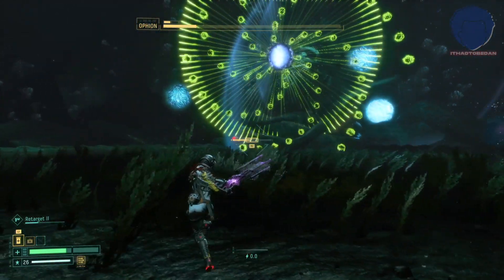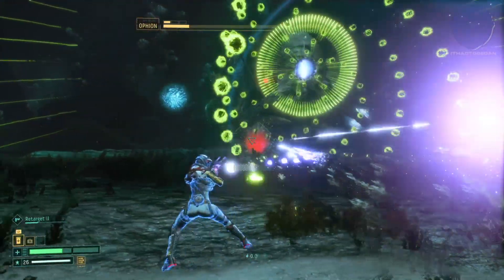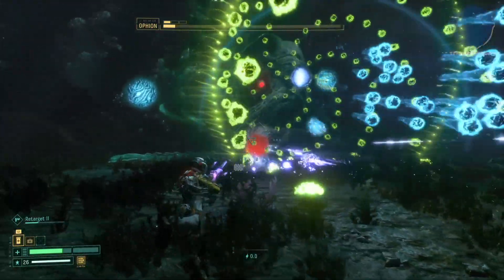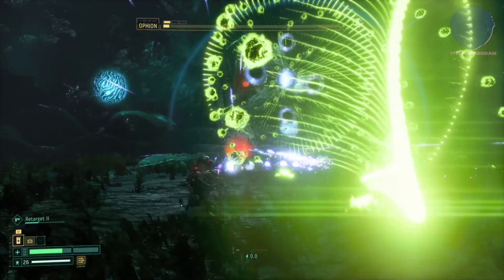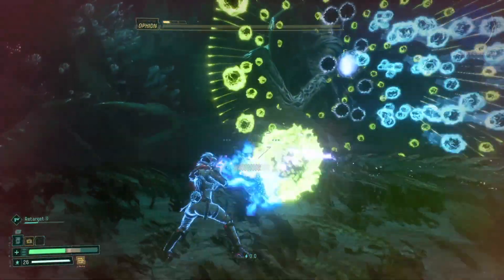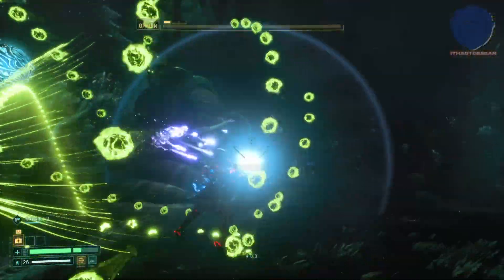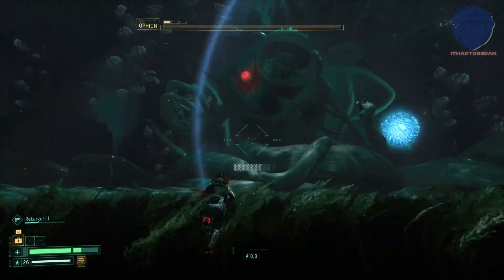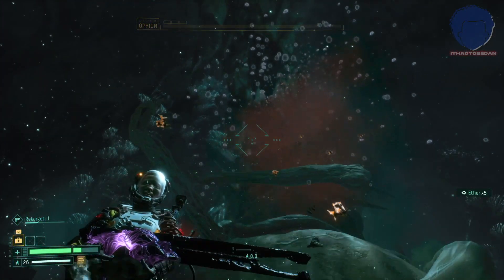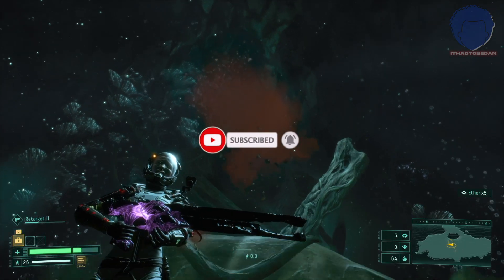As it gets to probably the last quarter of health, Ophion pulls out its last ace: this is probably the only move in the game I find near impossible to dodge. You have a combination of moves it was already doing, plus a massive spiral of ultra-fast projectiles, plus homing ones as well. The way I try doing it is orbiting towards it so the homing ones stay behind me, but every time I did this fight I got hit a few times. And that is it — you've done it, you've defeated Ophion!